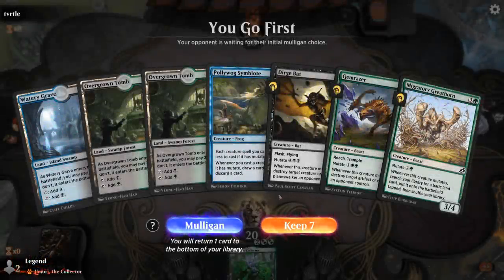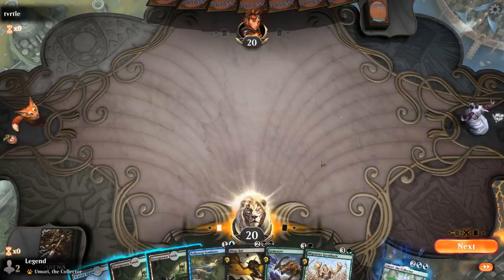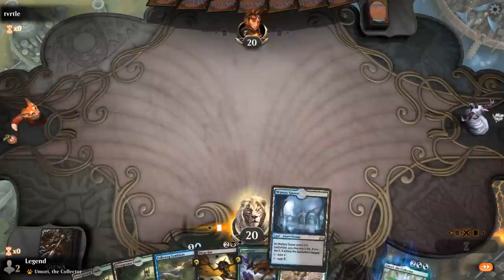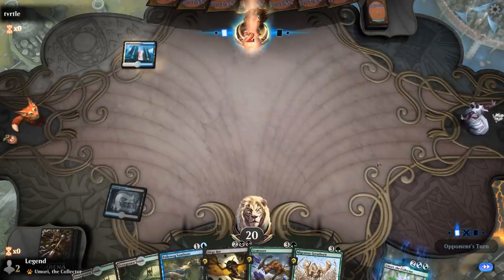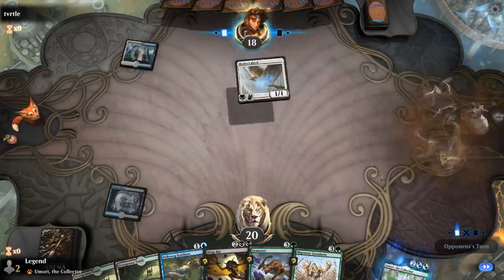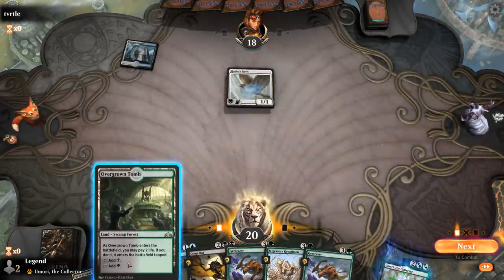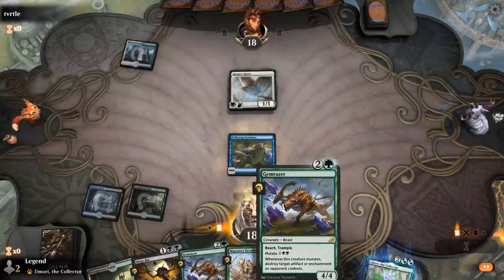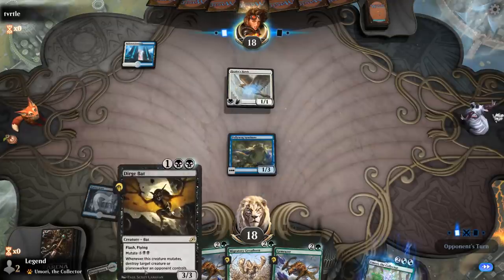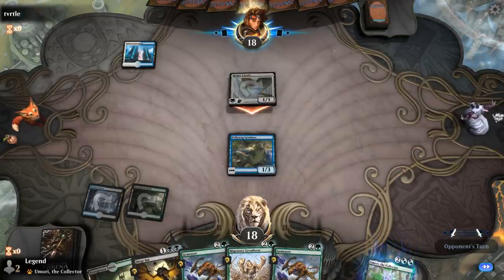Alright, we're on the play with a fine opening hand — turn 2 Symbiote, turn 3 mutate Greathorn, take it from there. Opponent is on Healer's Hawk. Gemrazer still has Reach and Dirge Bat flies, so we do have quite a bit of interaction against flying creatures. This could be winnable.